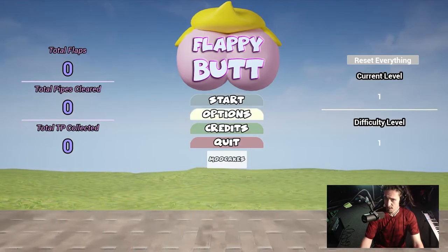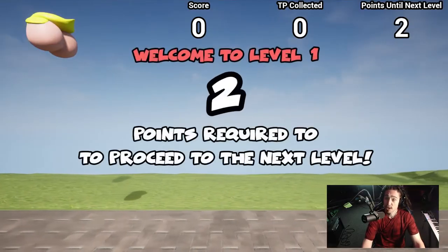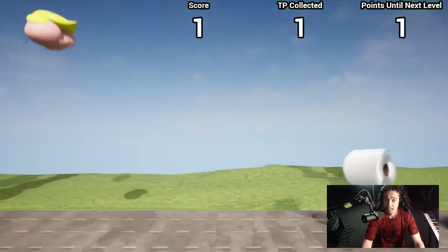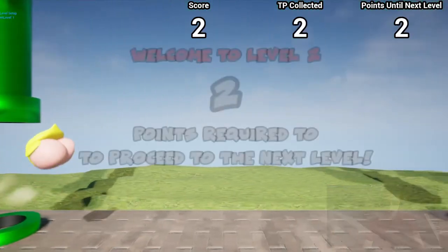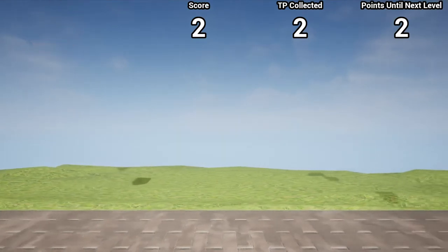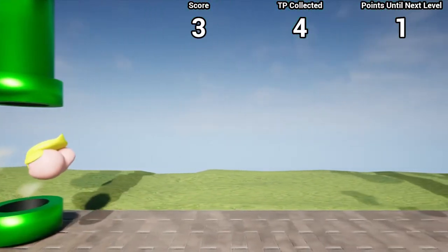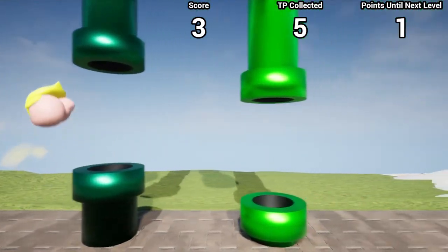I still need to mess with the options — haven't done that one yet — but okay, let's jump into the game. My requirements are going to be different in the final game for how many points you need to progress to the next level, but I made the first couple levels a lower requirement just to give you guys a little preview of what's to come. Welcome to level one — two points are required. We can see our beautiful little Flappy Butt now emits yellow gaseous puffy clouds. We're collecting toilet paper. We beat the first level and we have to get two more points before we go on to the next level. We can see the snow levels starting to spawn.